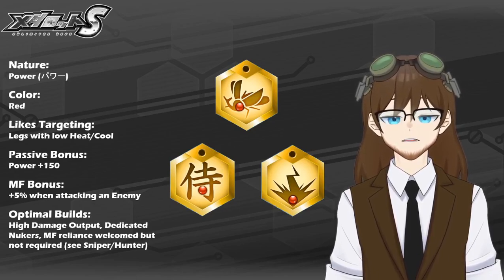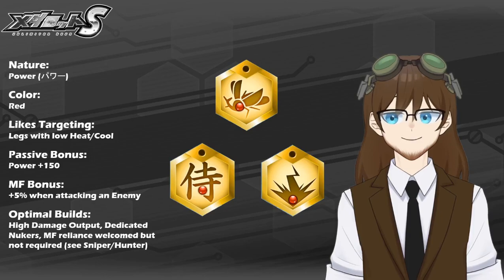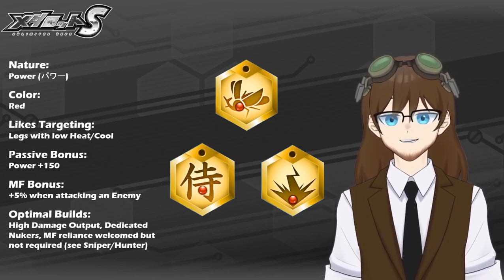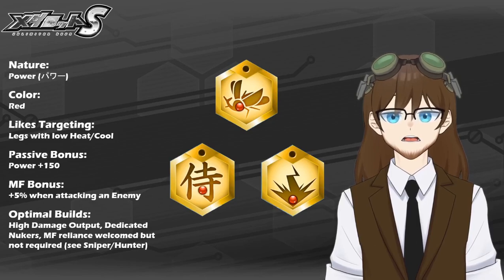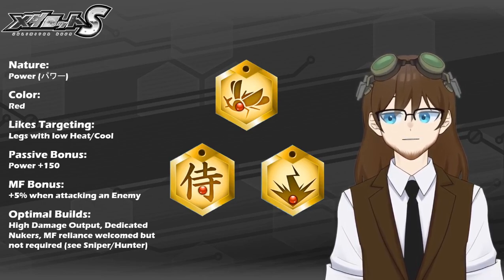MetaForce reliance is welcome but not required, primarily because the only MetaForce bonus a Power Nature metal gets is plus five percent when attacking an enemy. So whenever you damage an enemy and deal damage, that's when you get that five percent bonus. It's not a whole lot — better than nothing — but not enough to really capitalize for a MetaForce reliant metal. Power Nature is still good for conventional nukers or dedicated nukers that do not need MetaForce charge in order to unleash their high base damage right at the start. Examples include sacrifice, hammer, sword, and balance skills in general, which can capitalize on the Power Nature metal very easily.